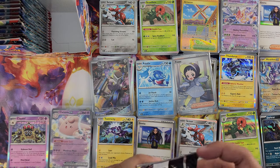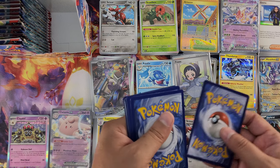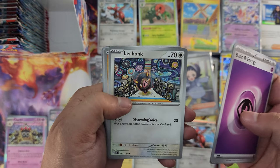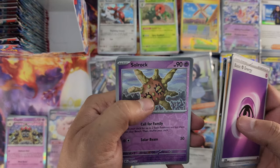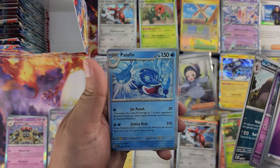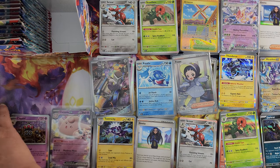Last pack in the column. Energy, Tadbulb, Lechonk — cool art — Barboach, Wigglett, Excadrill, Fiiotto, Dragonair, Solrock reverse foil, Croagunk reverse foil — and this is a different artwork, actually — and Palafin once again. Palafin makes its way in once again. All right, we're on to the last column.